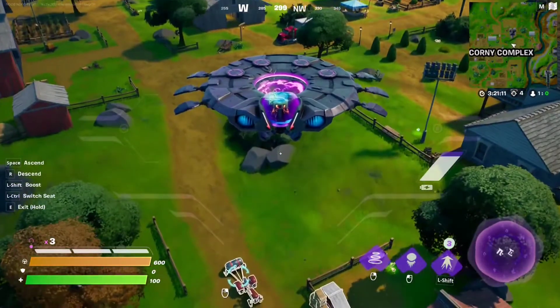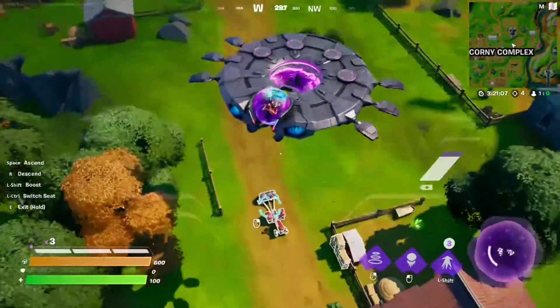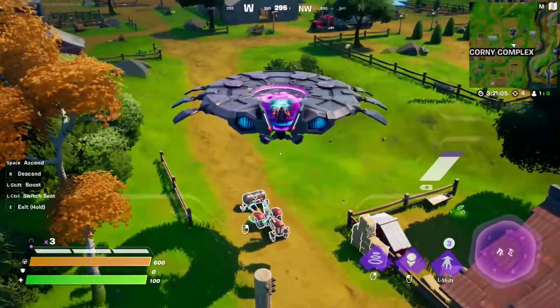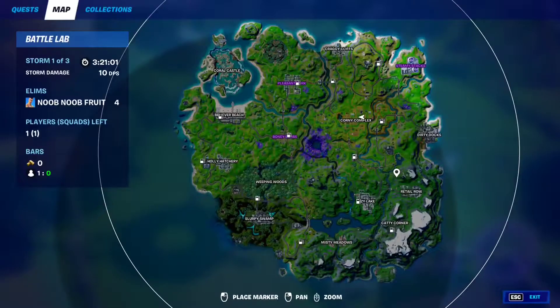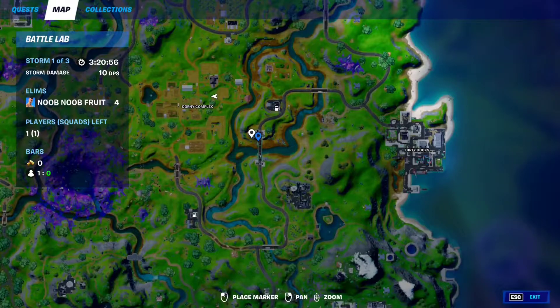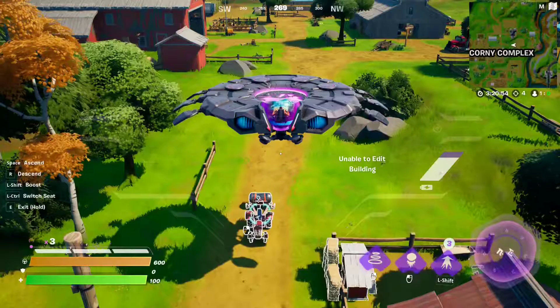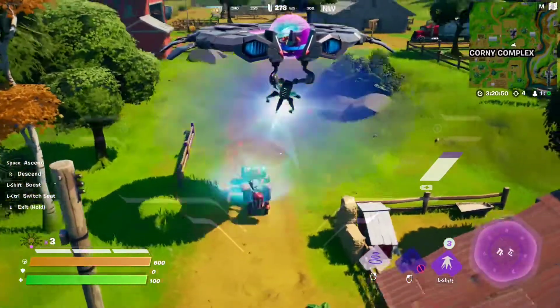For this week 10 epic quest, you have to use the Gravitron or a Sorcerer's beam to deliver a tractor all the way to Hayseed's farm. As you can see, we are using a Sorcerer. If you want a Sorcerer, you can find one right here at Dirty Docks — a free one you can use — or you can find one right here underneath the bridge. Once you have one, or you find the Gravitron weapon, simply use the beam to grab a tractor.